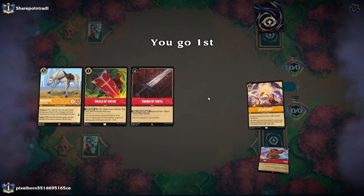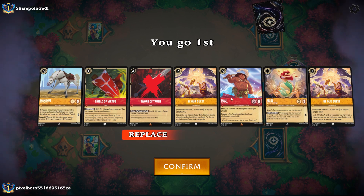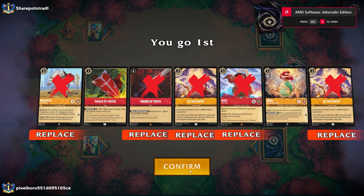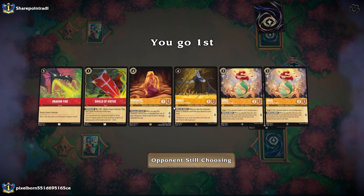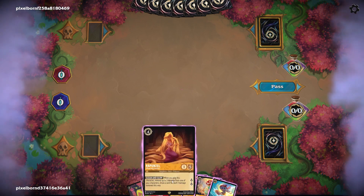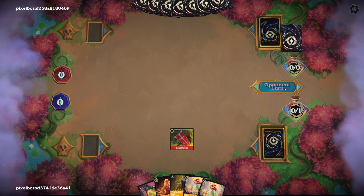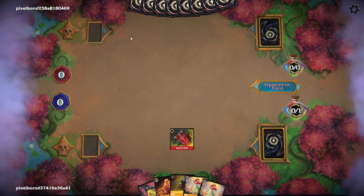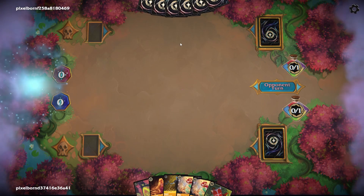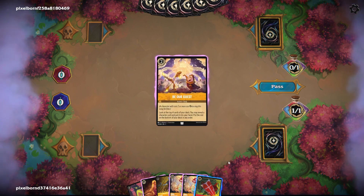Alright, looks like we're going first. Let's see what our hand's looking like. I do not want a sword or Be Our Guest or Maui this early on — we'll mulligan. Hades and Rapunzel in hand. We will put Big Stitch into the Inkwell, play out a sword, and pass. Looks like we are going against Amethyst. Put a Be Our Guest into the Inkwell and we'll play out the Shield of Ritual anyway.